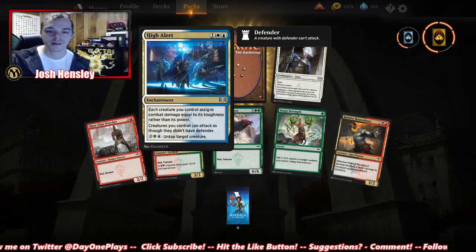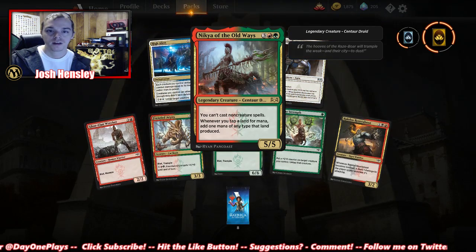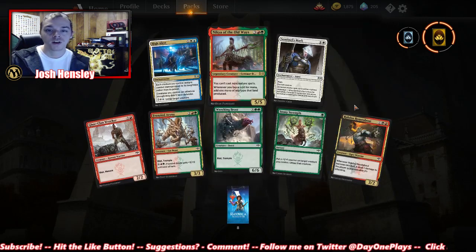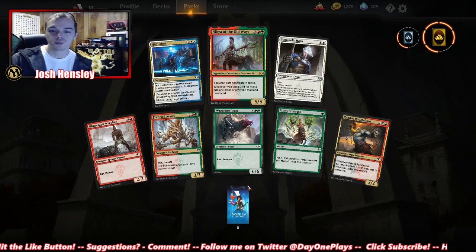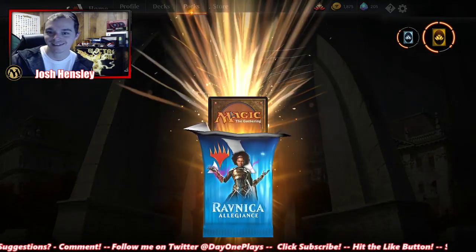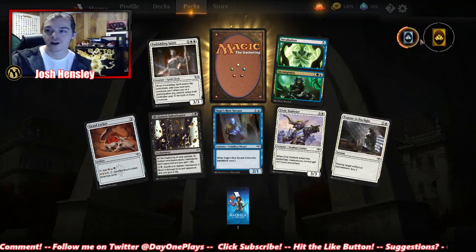High Alert again — nice. Of the Old Ways: you can't cast non-creature spells; whenever you tap a land for mana, add one mana. So it doubles your mana pool but you can't cast non-creature spells. Another rare wild card. We're 24 packs away from our next mythic wild card.